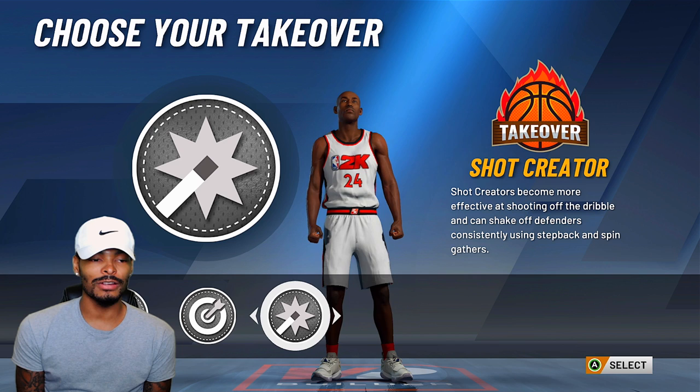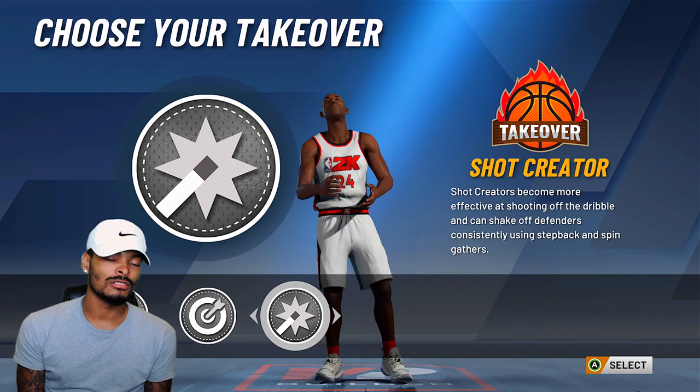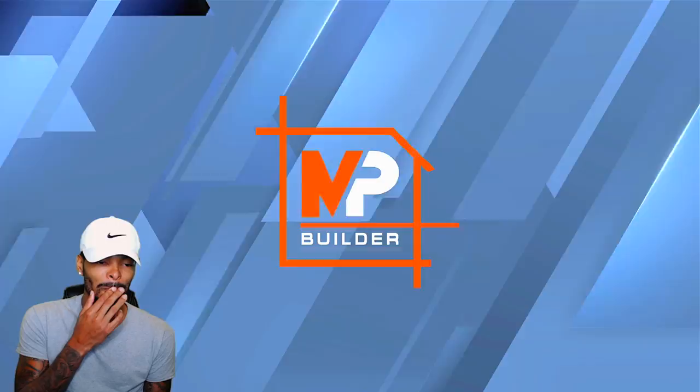Now for the takeovers: spot-up shooter takeover, slash takeover, and shot creator takeover are the options. Y'all know Kobe Bryant is the ultimate shot creator, so I'm definitely picking shot creator takeover. Finishing the build out — let's see if they did us right. The player similarities show James Harden, Kobe Bryant, and Bradley Beal, so I made a scoring machine. I did it right — if it shows Kobe, I'm on to something. I messed up on the Steph Curry build a little bit but you can see Kobe is in there.